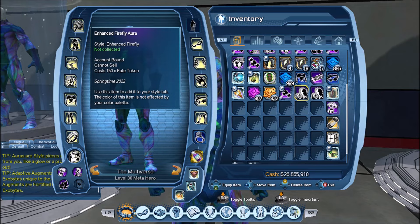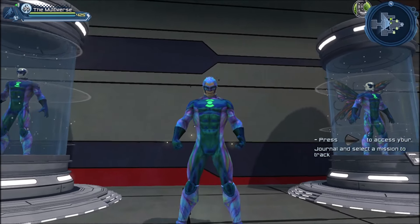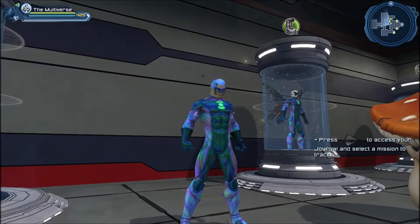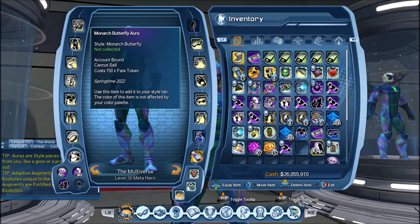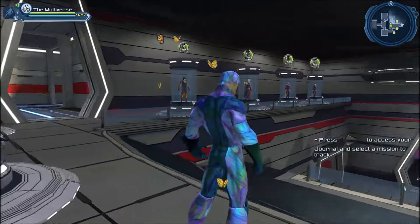While we're here we may as well take a look at the enhanced firefly aura. You have nimble fireflies flying around you. And let's take a look at the monarch butterfly aura — you have some happy little butterflies around your character.